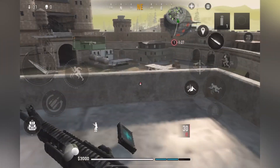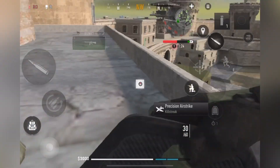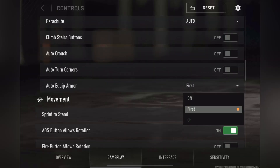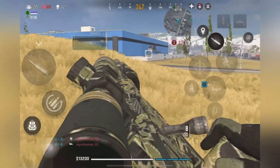When this option is enabled and your character finds an armor plate and you have one empty slot in your armor, it automatically equips the armor. However, if this mode is enabled when you encounter an enemy or when you want to pick up a weapon from the ground, it causes a delay of a few seconds compared to your opponents and can lead to your death in the fight. Therefore, I recommend that you turn off this option.